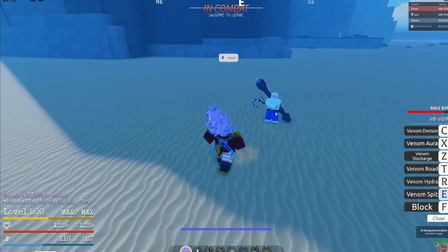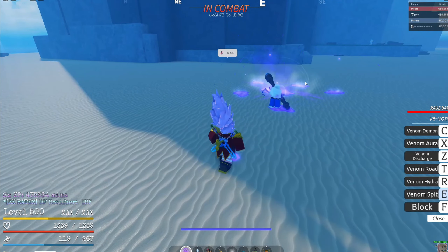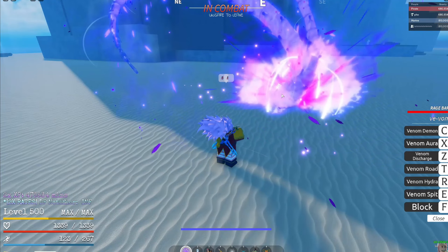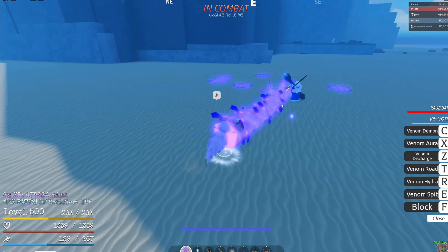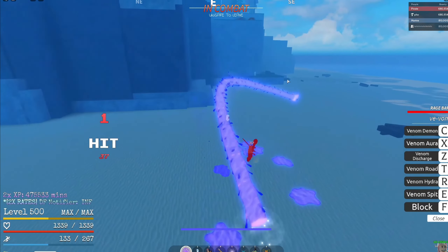Venom Hydra is like that singular hydra thing. Spit guard breaks and does poison damage - okay, spit guard breaks, does poison damage, and that does a lot of damage. Hydra doesn't block break, but you can hold it to be singular. So you can press it just to shoot singular or hold it for something different.